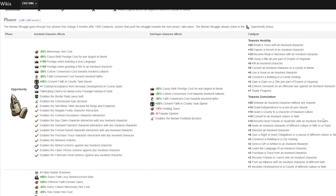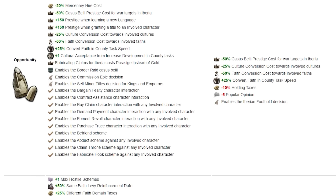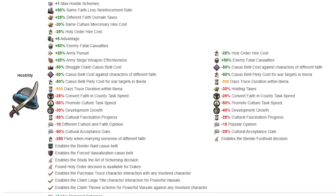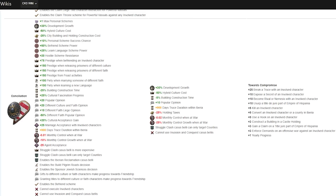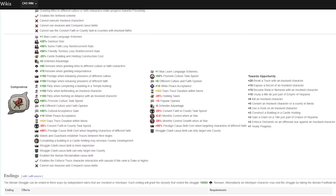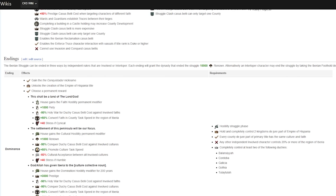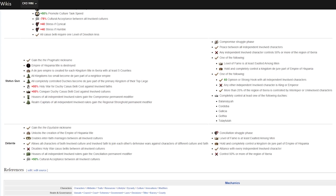The phases themselves are neat — the Iberian struggle goes through four phases that change every three months using those 1,000 catalyst points. We have the opportunity phase early on, that then bleeds through into hostility. Look at these different things impacting the entire game as we also move through to conciliation — a different tact entirely. You can see massive bonuses or penalties to everything: prestige, piety, peace, truces, conflict bonuses, and then ultimately leading into the ending where we have massive benefits to renown or to faith and your character as well. Because while this is a grand battle, it is also one playing out by people — people's stories, events, holy wars, or character traits.